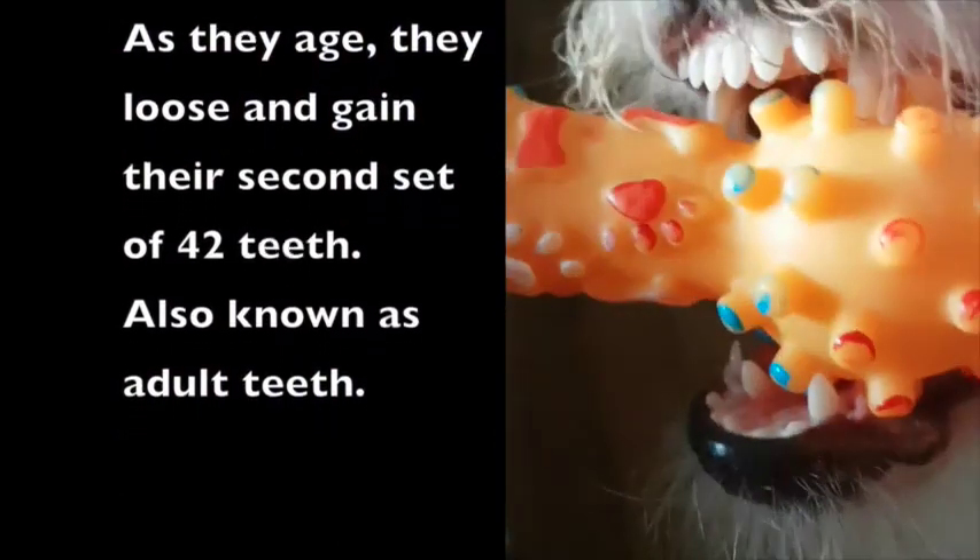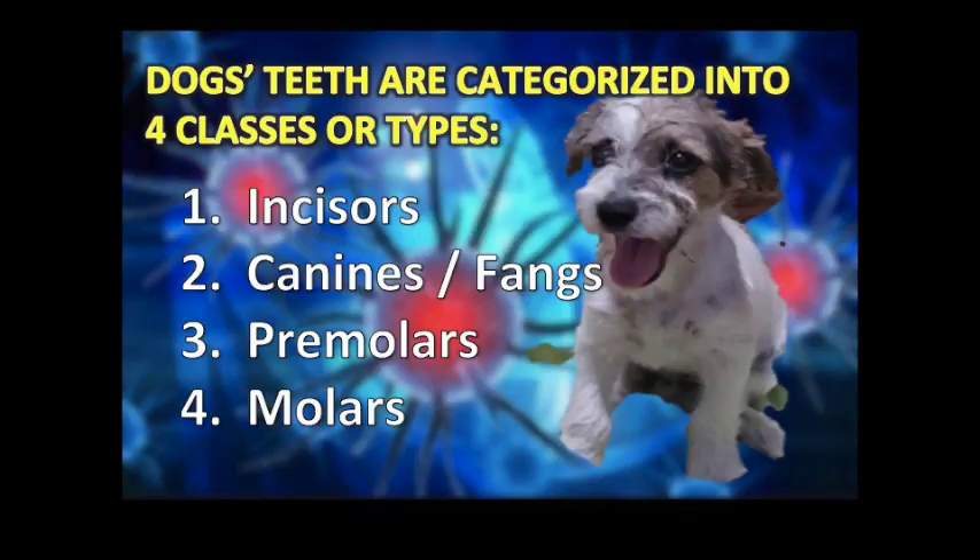As they age, they lose and gain their second set of 42 teeth, also known as adult teeth. The types of teeth include: Incisors, Canines, Premolars, and Molars.